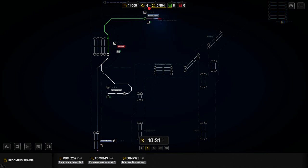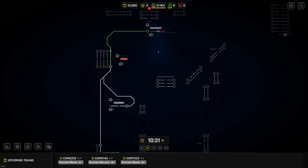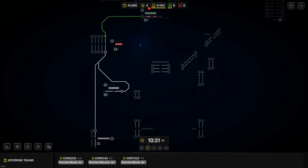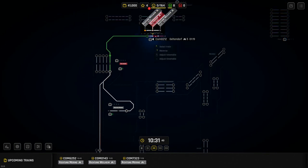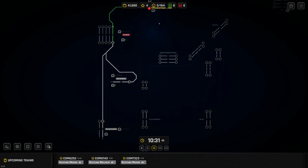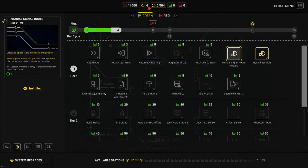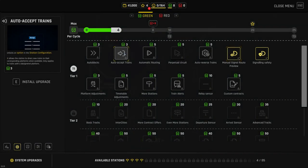There are two things that are really annoying when you first start the game. One is that you have to manually accept a train for it to come onto the map. That's manageable at this speed, but there's no way you can do that on a larger map with lots more trains. So Auto Accept is very simple — it's only three XP.